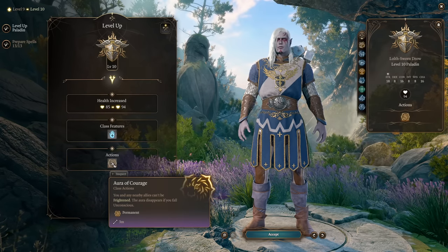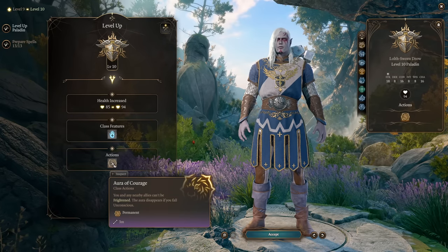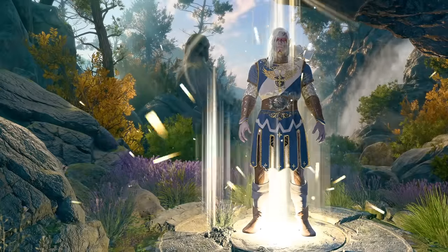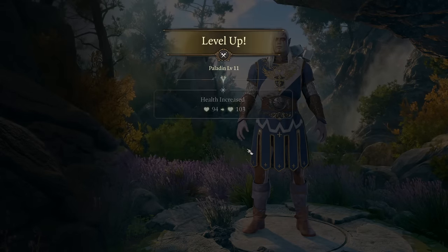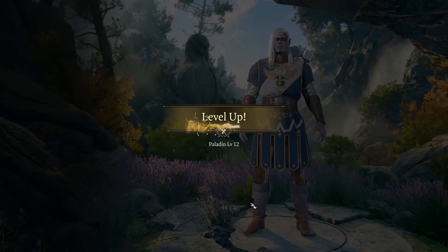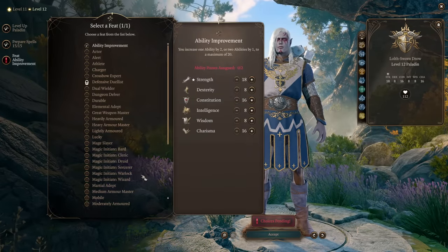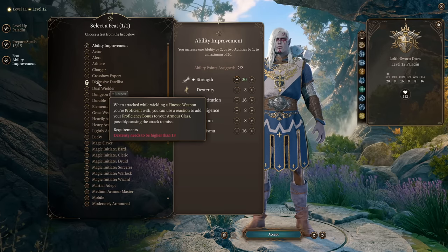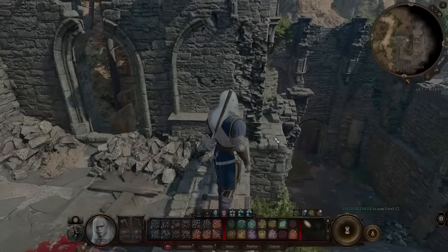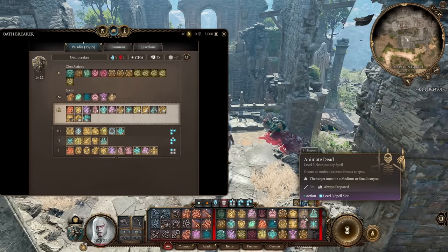At level 10 we get Aura of Courage: you and your allies can't be frightened, and it's permanent as long as you don't fall unconscious. The build is essentially complete now. At level 11 we get Improved Divine Smite, making Divine Smite stronger. At level 12, take the final feat — Ability Improvement for plus two into Strength is the most stable choice. Now let me show you how to actually play this Oathbreaker.